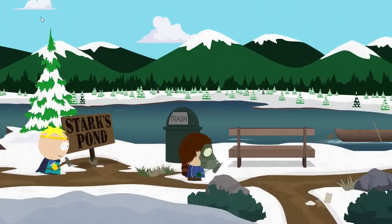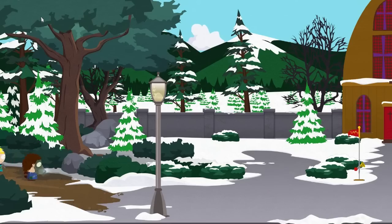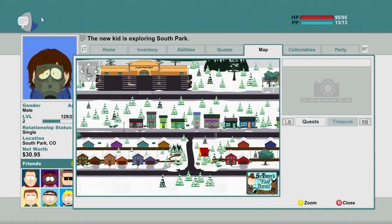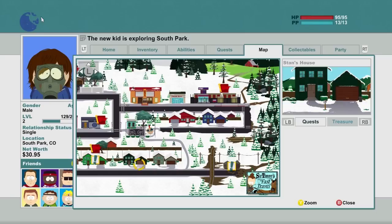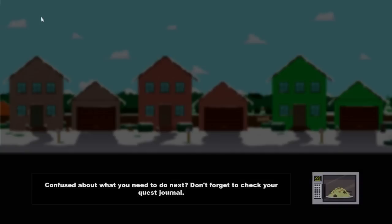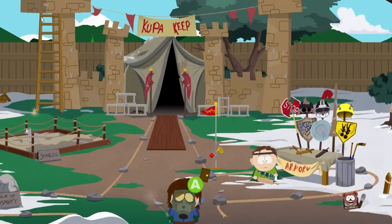I'm gonna upgrade the backstab, I like that. Now that we got that out of the way, I'm gonna continue doing this ManBearPig mission. Go over to this fast travel point here. My objective is all the way on the right over here at Kenny's house. I guess the best place to fast travel would be Cartman's house.